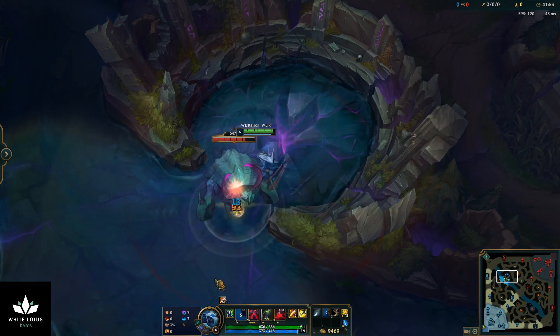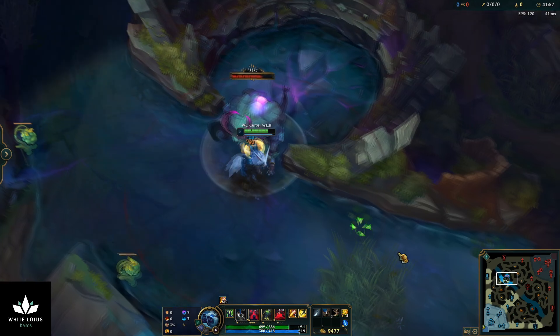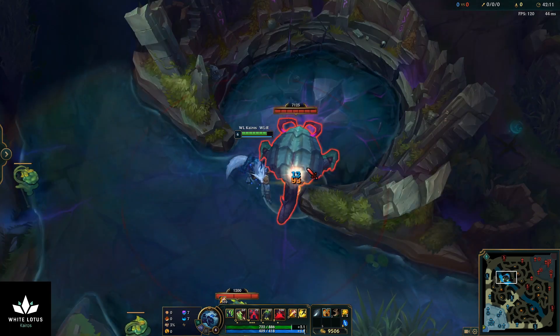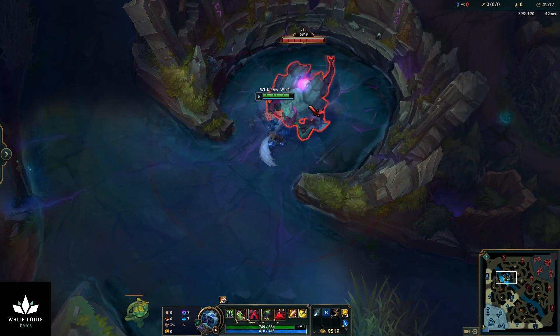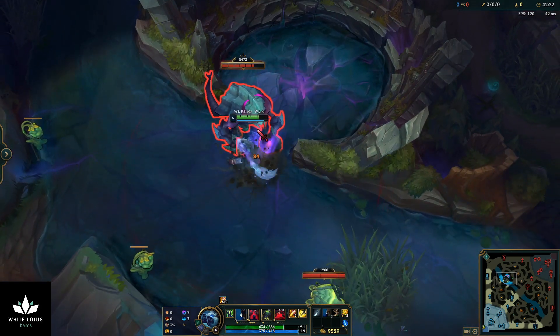Notice that when I Q'd to the back side it actually pops the Eye of the Herald with that first auto attack. I'll redo that again real quick — it's auto attack, Tiamat, then two more auto attacks, and then Q to the back side. And there you go.